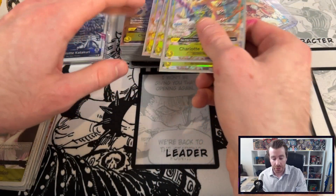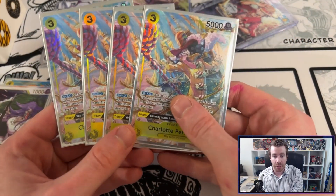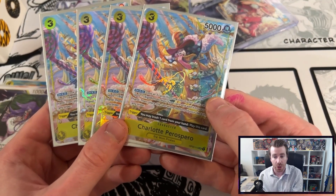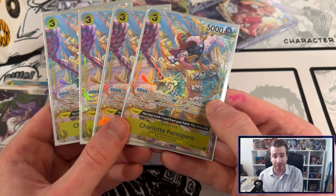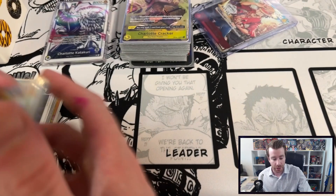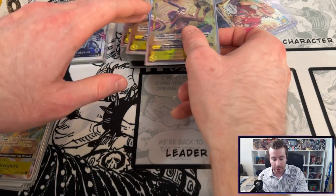Then we've got another four copies of a Big Mom card that can be played off of life from its trigger. So it's going to be a recurring theme in the deck and one of its biggest strengths overall. We've got four copies of Pero Sparrow, the eldest son of the Big Mom family.